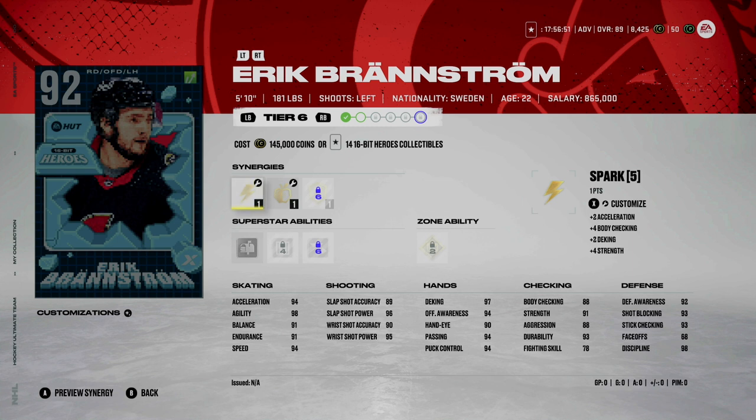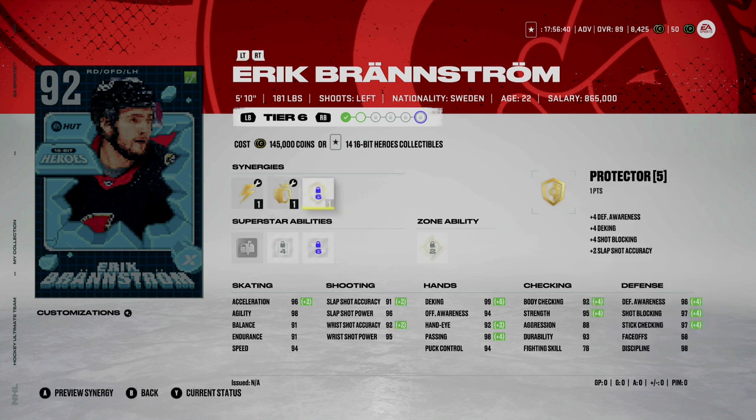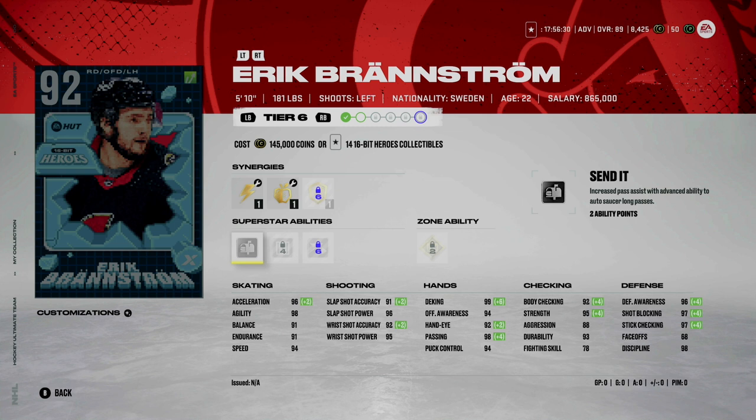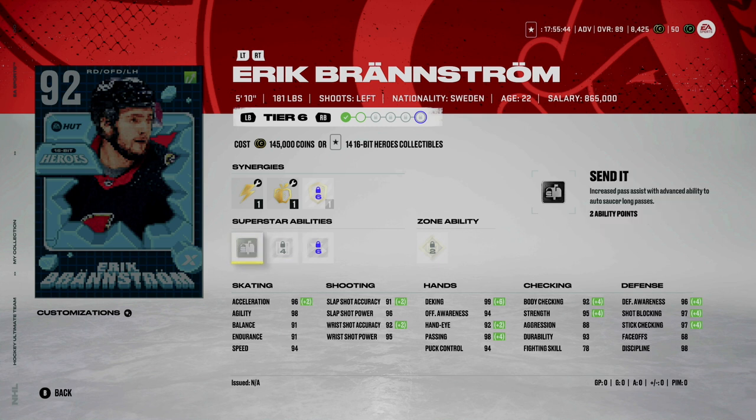Another card I'm considering is Erik Brannstrom — a 5'10, 181-pound left-handed shot. He has Spark, Booming Shot, and Gladiator, as well as Applesauce, Well Rounded, and Bombarded, with Protective as his non-changeable synergy. If you activate Spark, his acceleration jumps up to 96, so 96 acceleration and 94 speed — he's going to be lightning quick. He also has 92 checking and 95 strength, and his hands and shot are pretty solid. For superstar abilities, Shutdown at only one ability point is one of the best you can throw on, and he also has In Reverse, which is one of the best zone abilities for defensemen.